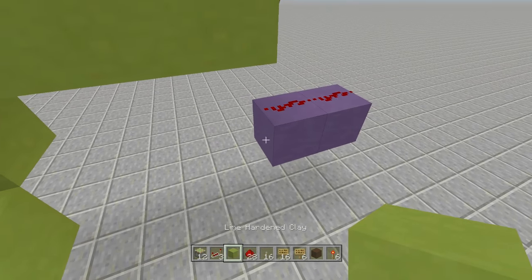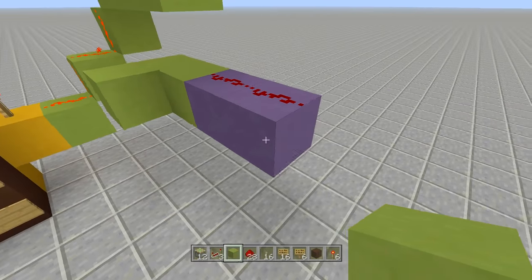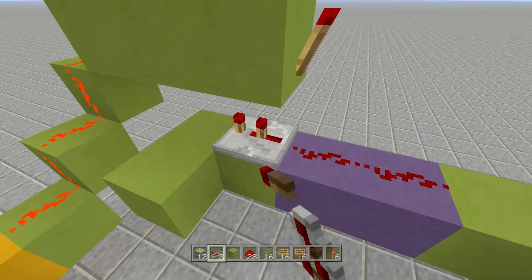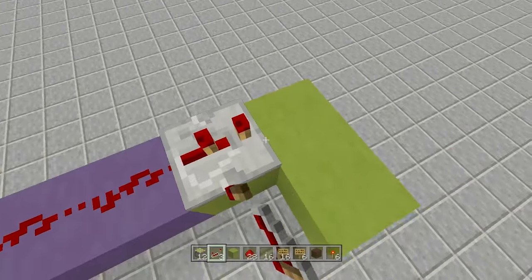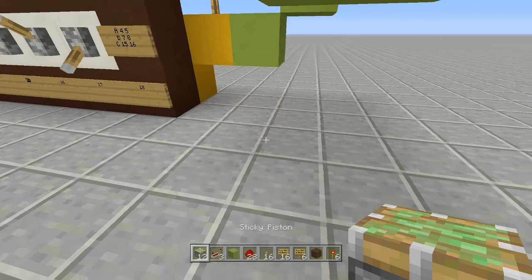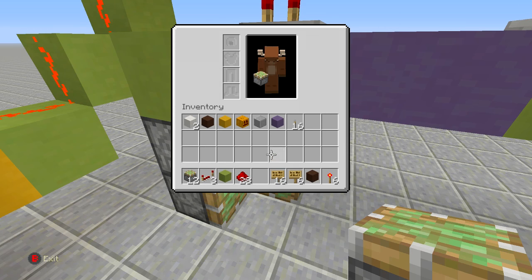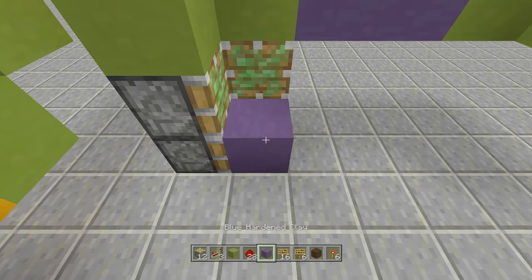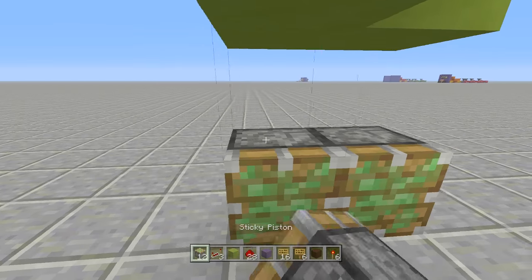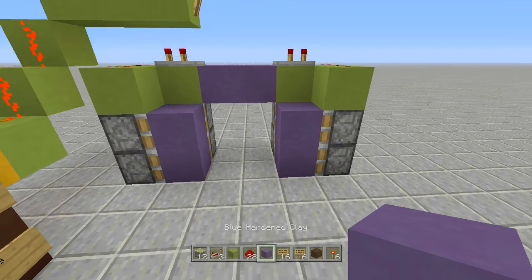Come out three blocks on each side and place two redstone repeaters on two-tick delay, one pointing each direction, with redstone in front of both. Now place four sticky pistons along the back of the redstone on each side, with two facing forwards and a block of your choice in front of each facing piston. I'm using blue stained clay.